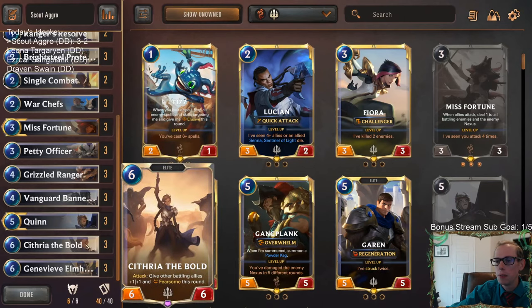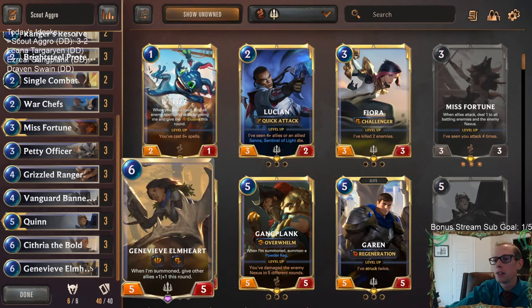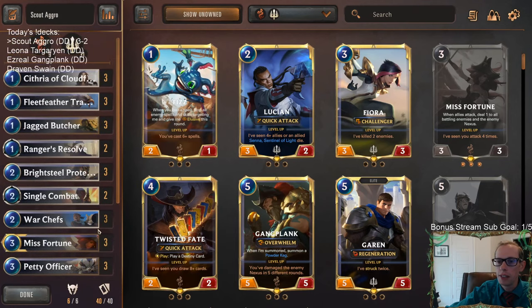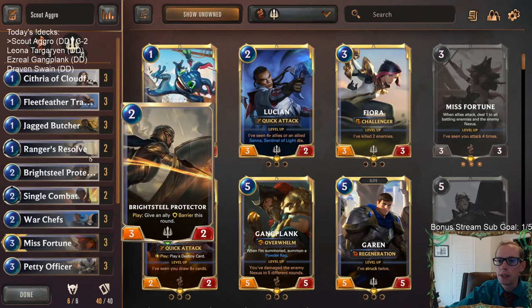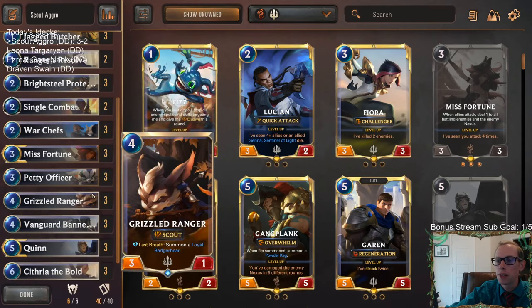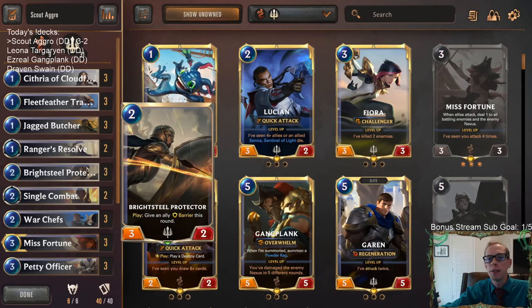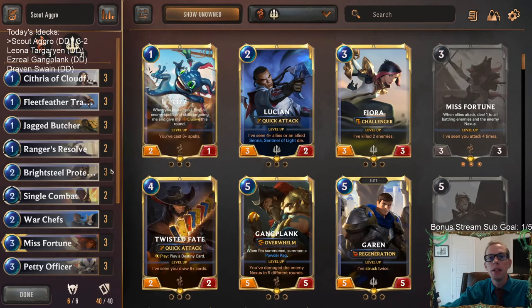Just being able to, whenever turn six happens, drop one of these on turn six and another on turn seven and then maybe another on turn eight. So even if your opponent can stay alive from the first and maybe the second, the third is going to get them. Good old Scout Aggro. Grizzled Ranger was really nice - just a good solid deck. For those watching later on YouTube, hit that like button and feel free to leave comments as well. Thank you so much for watching some Scout Aggro and I'll see you for the next video.